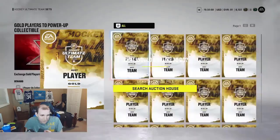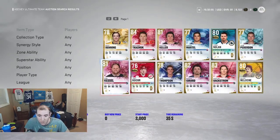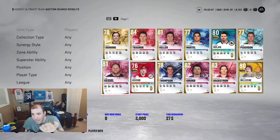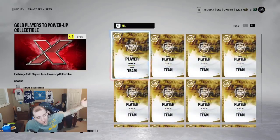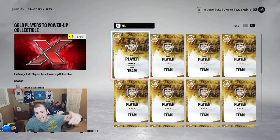You can look at a card priced at 3k one day, and the next day that same card like Phil Castle jumps to 5k or even 10k. Prices will change. Hope you guys enjoyed this — the launch of 21-22 will be here really shortly. See you guys on the game, peace.